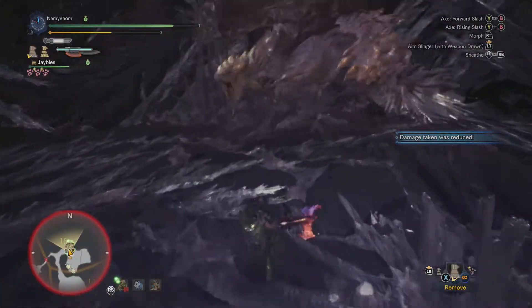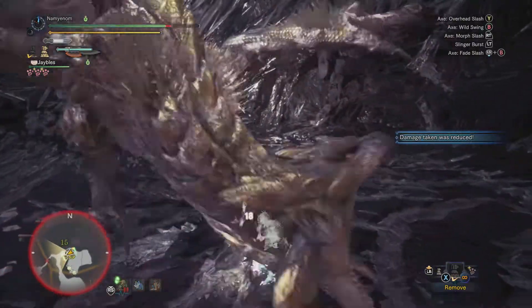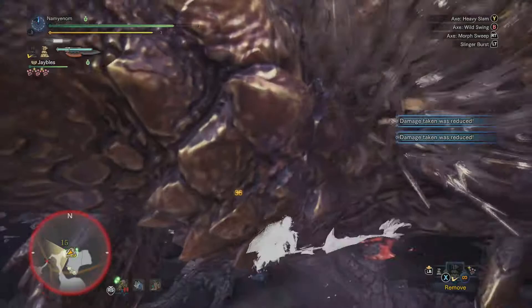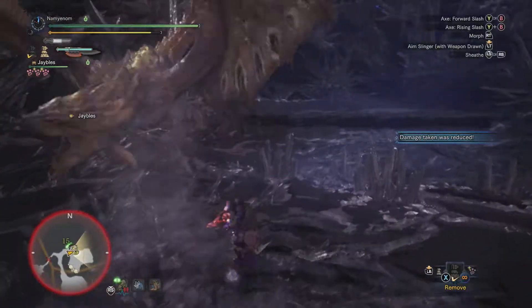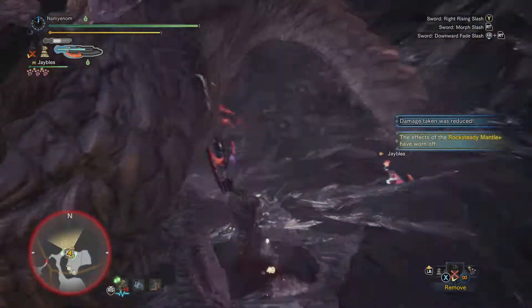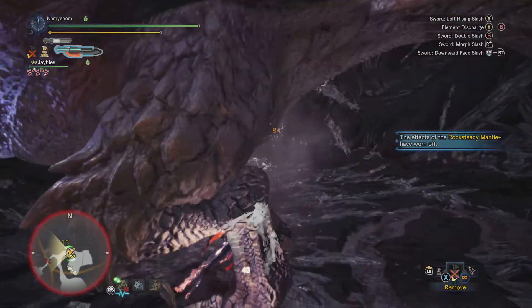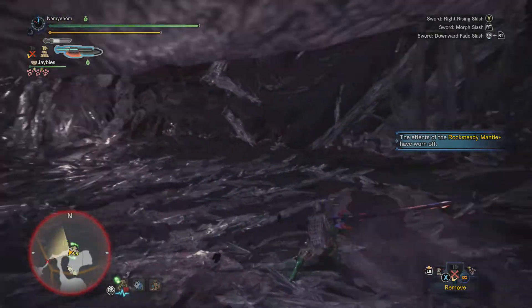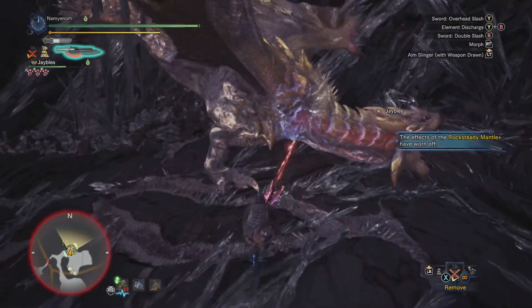All in all, as long as you can dodge the poison before getting set on fire too much, this one's not too bad. Those little spikes are probably the most annoying thing. The Elder's Recess is one of those areas — it's really cool at first but the design kind of gets old. There's not a lot to it.